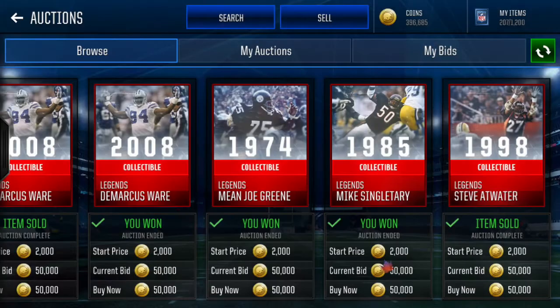For our first entry we have three Legend collectibles: Marcus Ware, Angel Green, and Mike Singularity — all for 50,000 coins each. I sniped all of these for 50,000 coins each. It was definitely one of my best rounds in Madden Mobile 18 so far this year. This was when they were going for about 300k each, so this was a pretty good amount of profit.